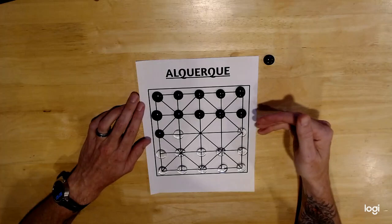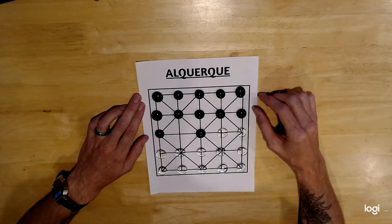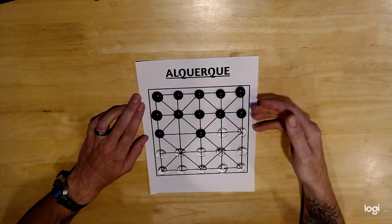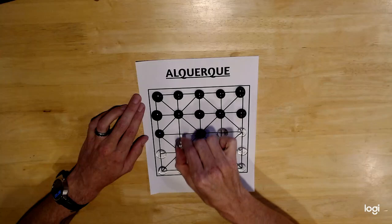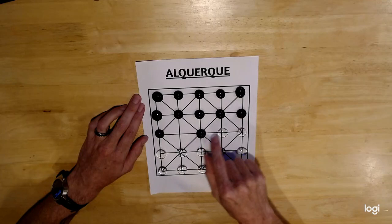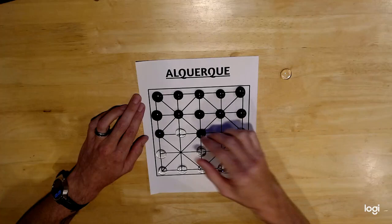Play will continue that way until one player no longer has pieces on the board. One other rule is that if there is an opportunity to capture a piece, you must take it. If you don't notice it or you choose not to take it, then your opponent can remove one of your pieces in an action called huffing. So let's say the board is like this and it's white's turn. White moves here, doesn't capture a piece. Now black knows that white could have taken that piece, so black calls it out: 'Hey, you could have taken that piece.' That piece gets huffed and taken off the board. So you lose a piece by not capturing.